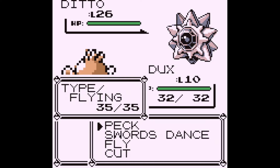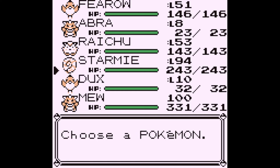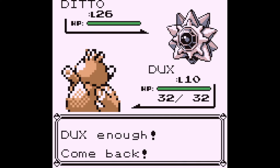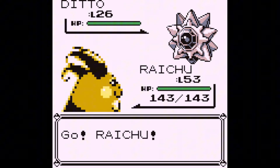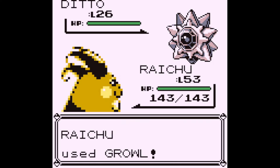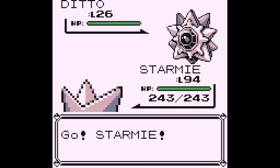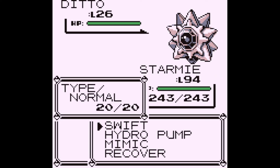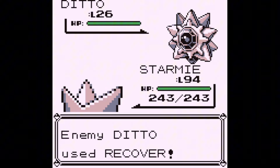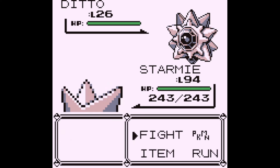Alright — this should look pretty familiar. I have a setup where Ditto transforms into a Pokemon that has Mimic, learns Swords Dance, and already learned that from Farfetch'd. Now I'm going to switch into Raichu, hope it uses Swords Dance once, and then I'm going to Growl once. If you remember this, this was the setup I used to get JGrid — so we're going to encounter JGrid again very briefly.